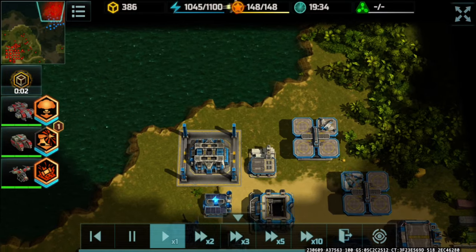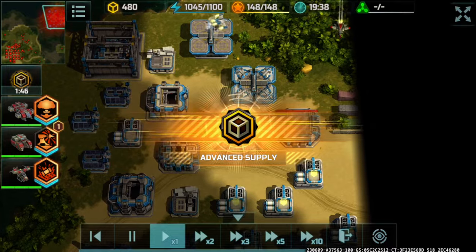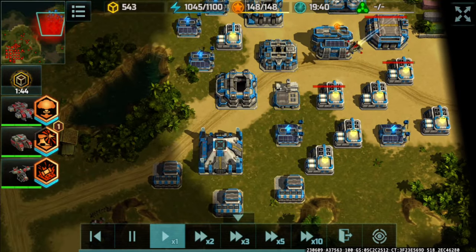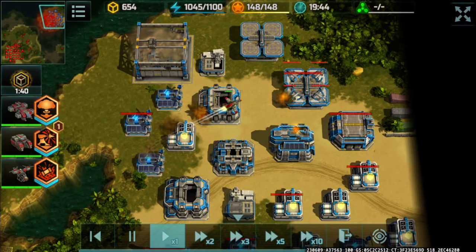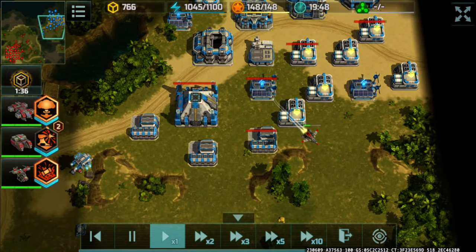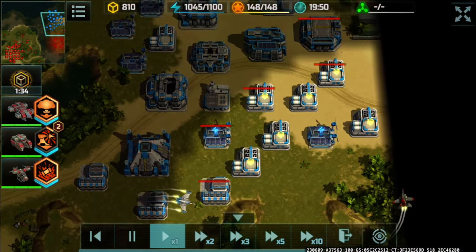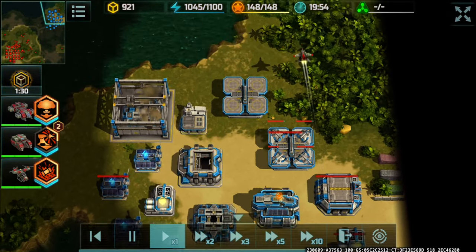Hawk scout reveals four Thors — really good count. Vertex is trying to destroy that Hawk, so it's going to be destroyed anyway. Might as well use the Hawk to attack those docked Thors, dealing damage and softening them up.